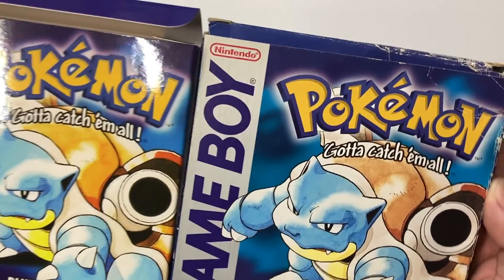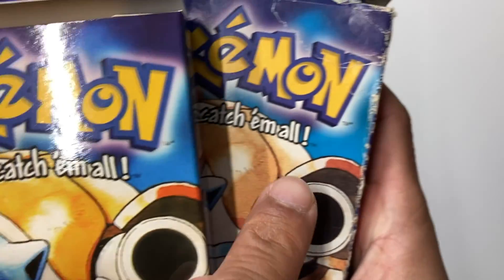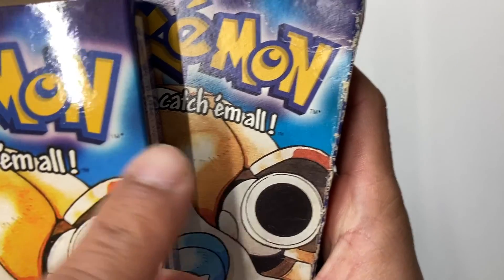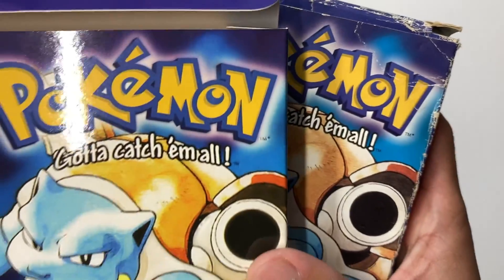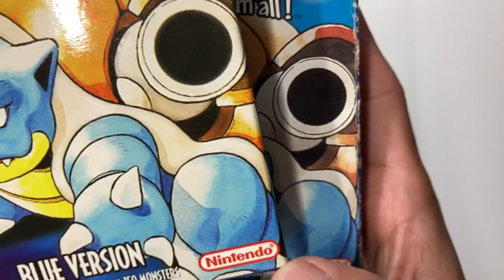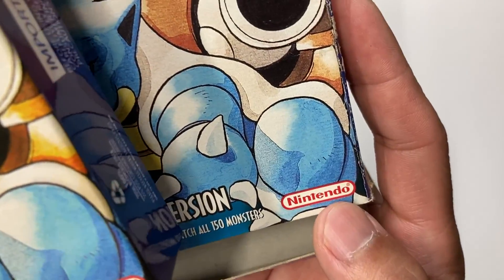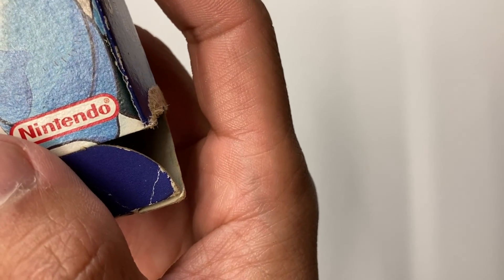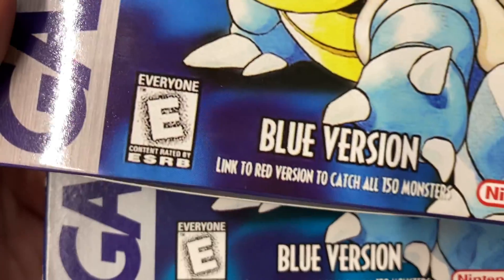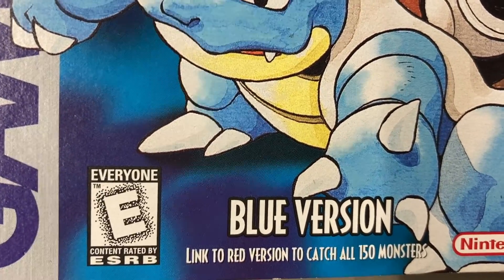It's essentially the same copy, so they're getting good at copying it. On this particular fake, the TM is smudged over — it's supposed to have a clear TM, and the TM asterisk is lighter. The Nintendo logo wasn't quite centered when they folded it, so there's more space on one side. The R for the fake you can barely see, while on the original you can see it clearly. The E rating is kind of blurry on the fake, whereas on the authentic it's really clear. The TM on the authentic is right there; on the fake you can barely see it.